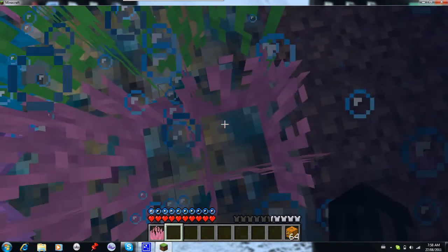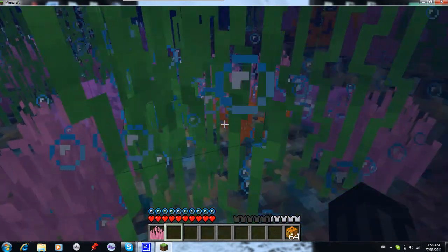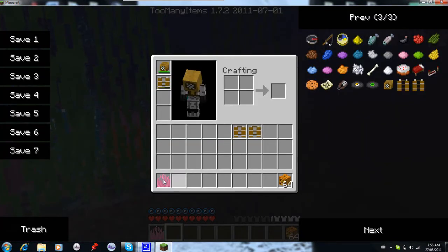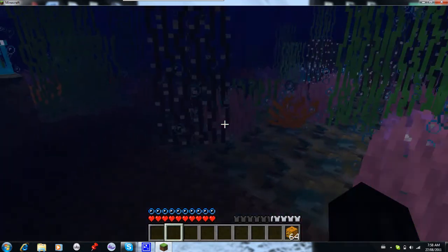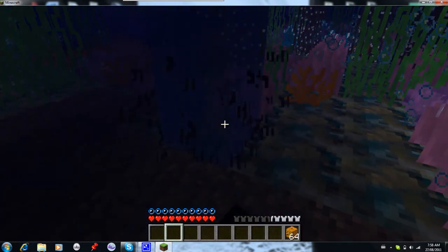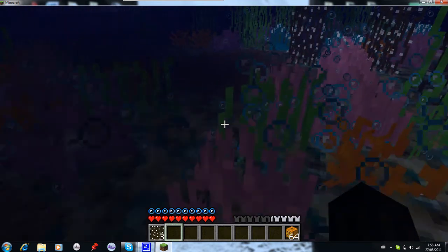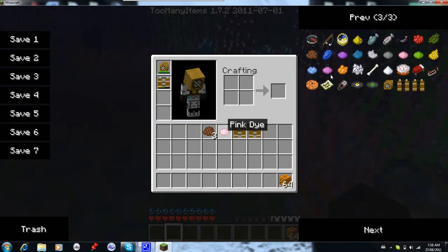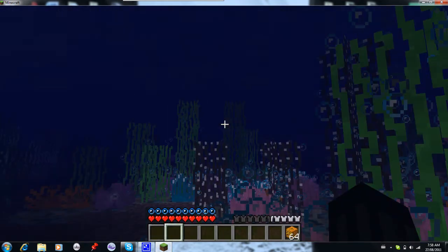Now with all these colors of coral, if you harvest them you can get dye from them. If I harvest this plant — it kills me because it's brown — I get cocoa bean dye, which you can spawn yourself in too-many-items, but if you don't want to do that then this is how you get your dye really easily.